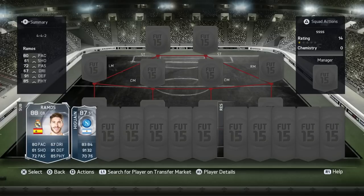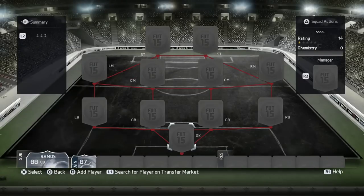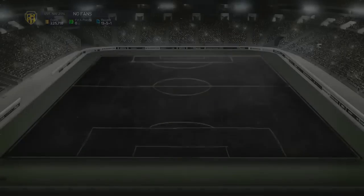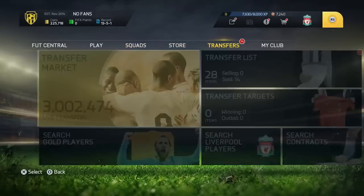That is basically the trading method right there. After they're released, just search them up in the transfer market until there's one being listed up, and look at how much it's going for on the market. If it's listed up cheap, then definitely go out and pick them up, because you can make so much coins with this method. That's basically the best trading method I can give you guys on Man of the Match cards. I'm sure EA will be announcing more Man of the Match cards later, and if they do, I will be posting a video to let you guys know.